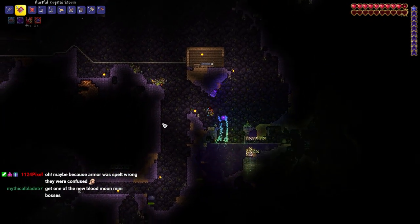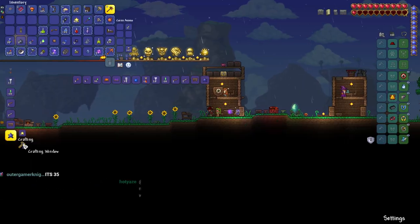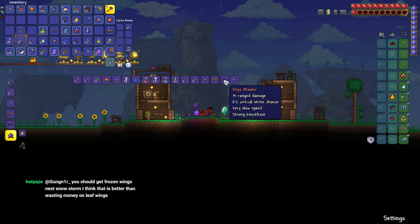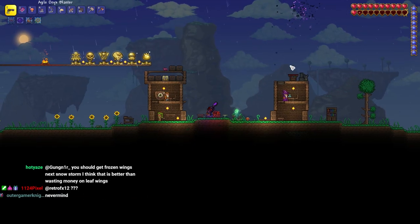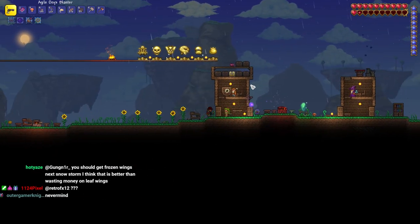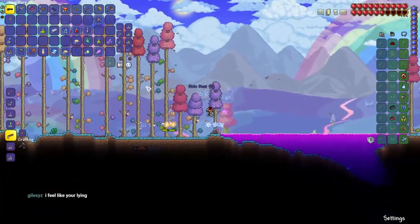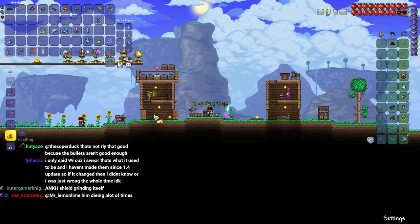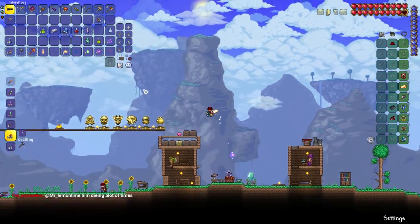The first weapon we want to get is the Onyx Blaster. The reason is range is really good, the weapon's strong, and it's not too hard to get compared to some of the other items. We also wanted wings - I just went with Pixie Wings. It's basically the best you can get at this time, and it's pretty easy to get.